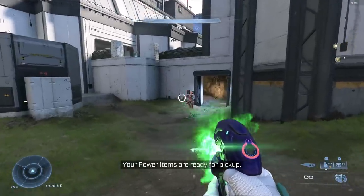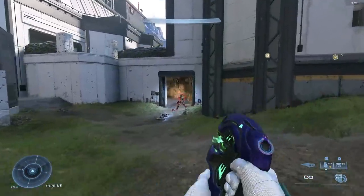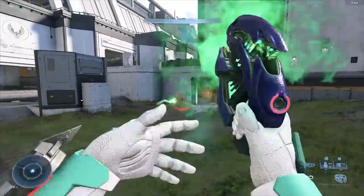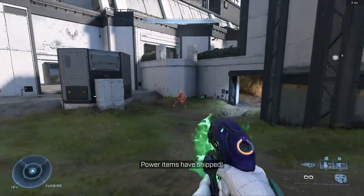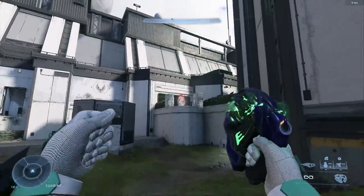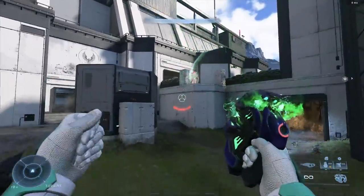Next is the plasma pistol. A lot of people want to restore the vehicle-disabling ability, but I don't think that's needed since we have shock damage — dynamo grenades, the shock rifle, and the disruptor already handle vehicle disabling well. What I think the plasma pistol needs is better tracking on its charged shot. Right now the tracking is so weak that people rarely use it. Once that charged tracking shot is buffed, I can't wait to start using noob combos again.